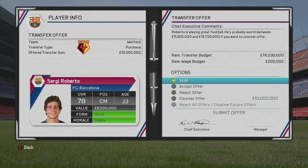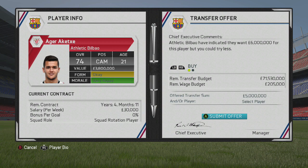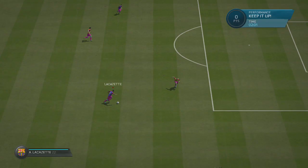Watford, the newly promoted Premier League side, came in with an offer for Sergio Roberto — I'm going to flat-out reject that. Now, the Bilbao central midfielder, 21-year-old Akate — I'm going to offer him £5 million and hope he accepts. As I said, I'm looking for a young central midfielder to come into the side — not necessarily start in the XI, but really be that substitute, maybe even a super sub for the upcoming season.